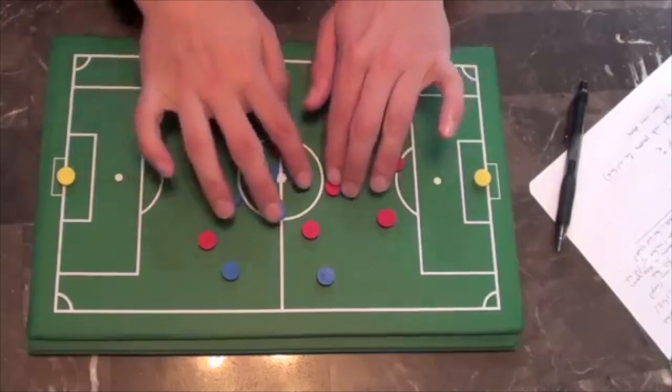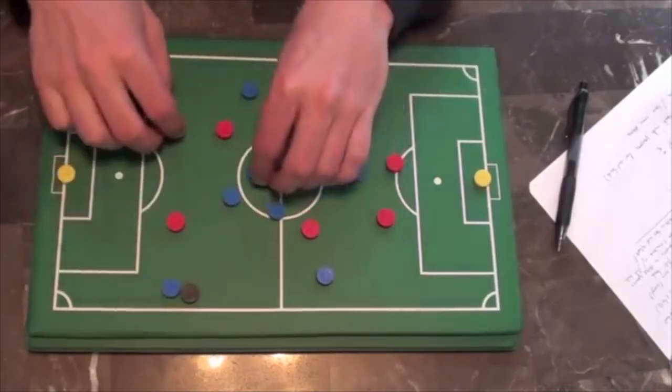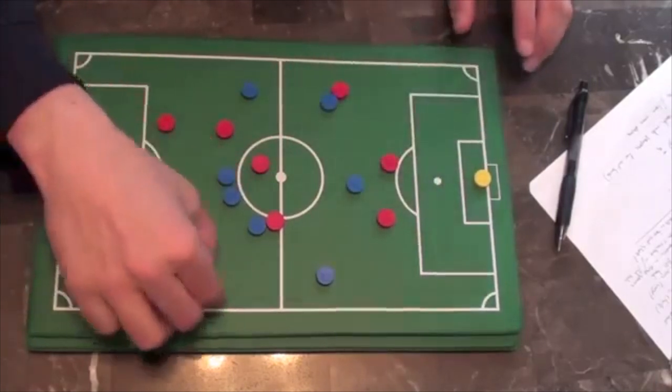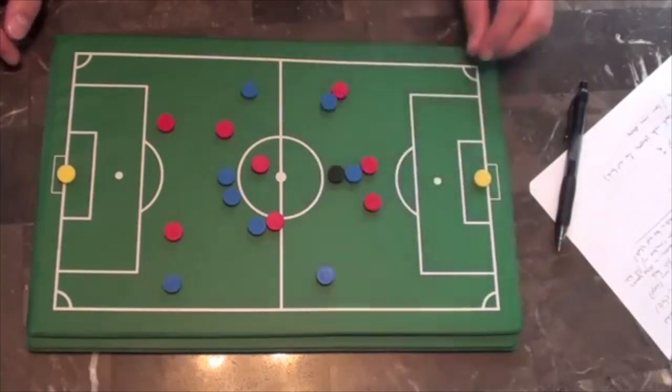But if every time the ball comes to you and you panic and take a bad touch, everyone is trying to advance up the field and you lose the ball — their team starts going the other way, boom, counter attack, and we're going to get hurt. So it's very important that you have the ability and confidence to bring down every pass that's whipped into you. Shield that ball. Use your body, use your strength, get your butt in front of them, use your big legs to shield the player off.